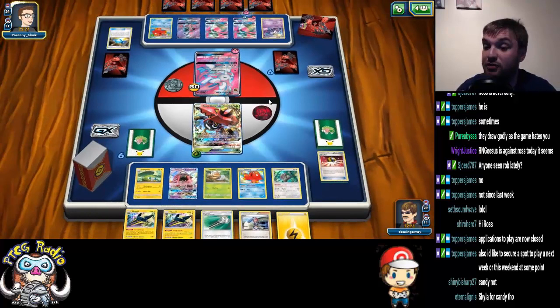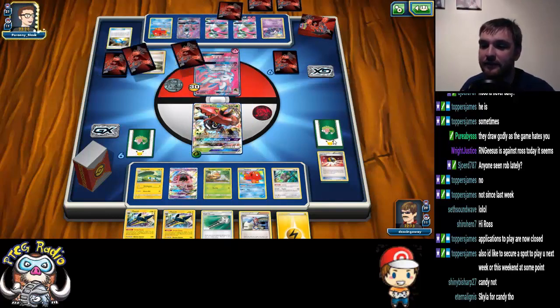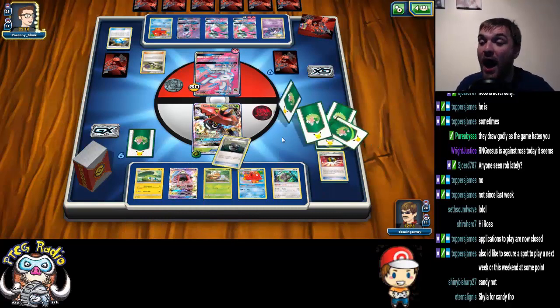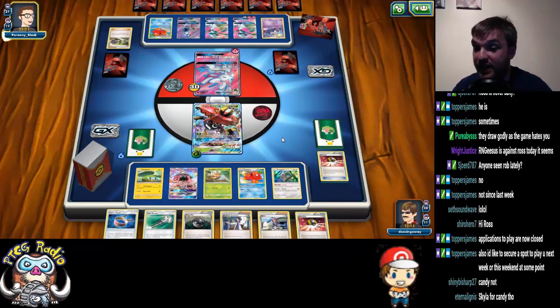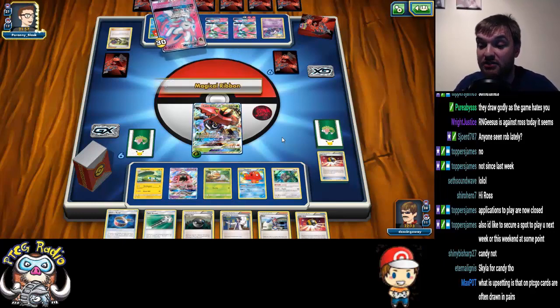Next turn we're going to Skylar for a Candy, double Vika Vault. He Sycamore'd — but that is actually probably a better hand to be honest. We've got the Heavy Ball for Vika Vault, Ultra Ball for Vika Vault, Skylar for Candy, and then we've got both Oranguru and Octillery to help us draw.